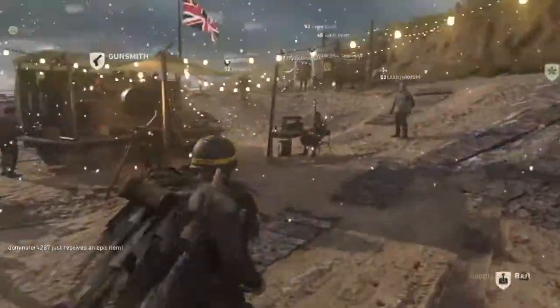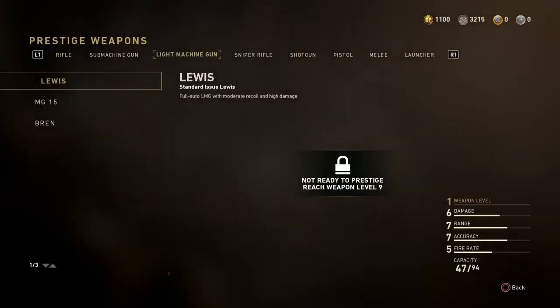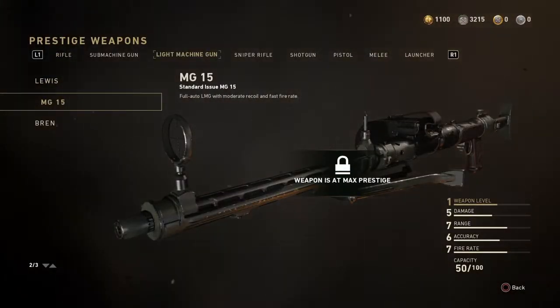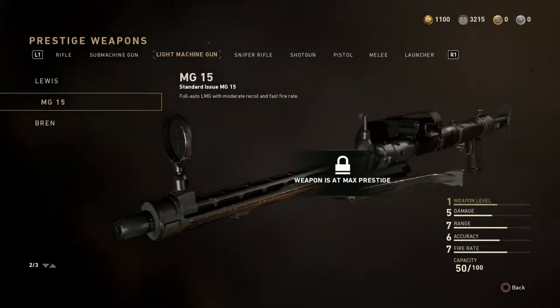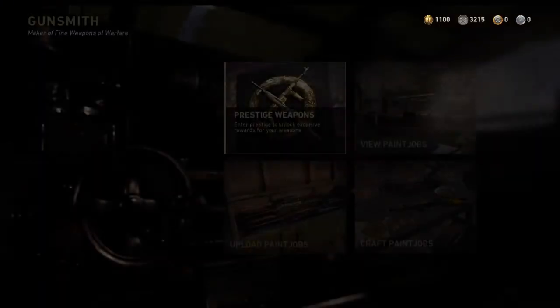What you gotta do to prestige: you just go over here to the gunsmith, go to prestige weapons, select the one you want to prestige. You click X and it'll come up with the prestige option, you click X again and it'll prestige it. For every gun you want to do that to, you have to do that same process.